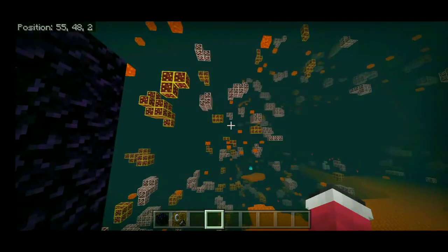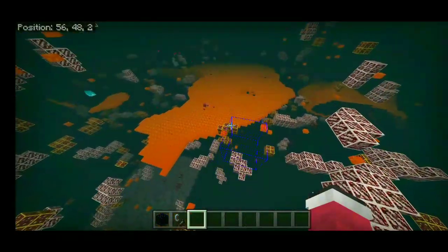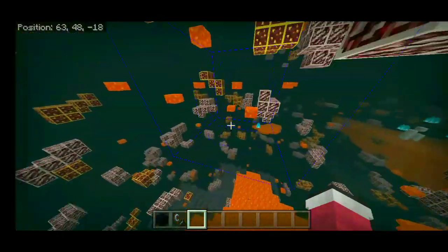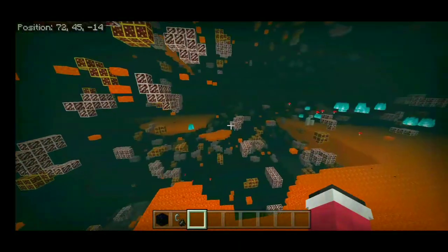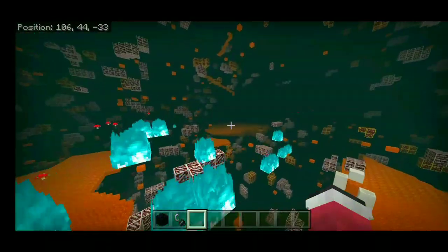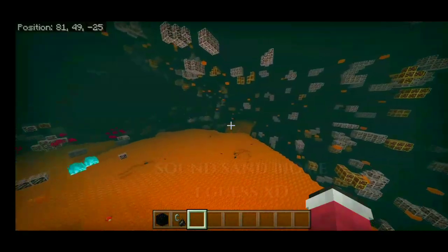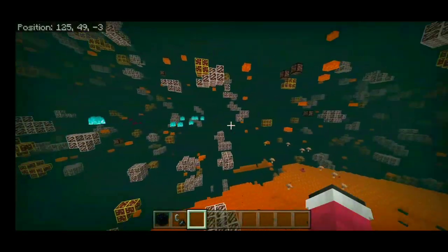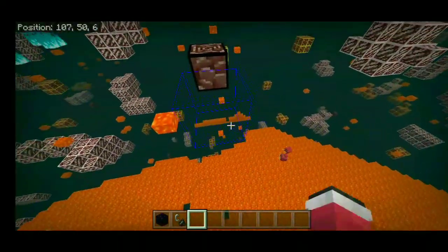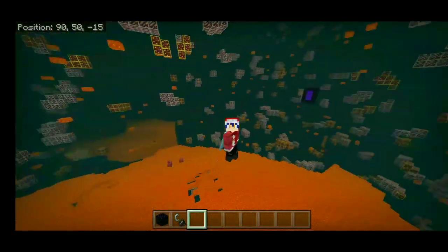Here we go in the Nether. I accidentally broke my portal — what the heck! The background sound of the Nether is so scary. Let me find some ancient debris. I think I'm in the Soul Sand Valley biome. Wait — okay, I found two ancient debris over here and one over here. So as you can see, the x-ray texture pack is still working in the Nether.